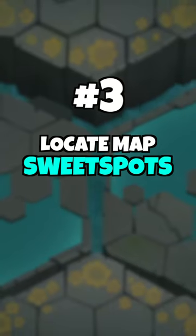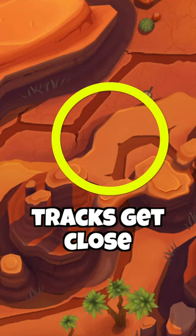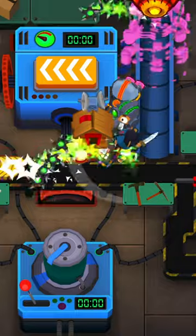Number three: locate map sweet spots. Almost every map has been specifically designed to have at least one sweet spot — it's the place where the track loops or multiple tracks intersect with each other, and that is the area in which you want to place all your towers.